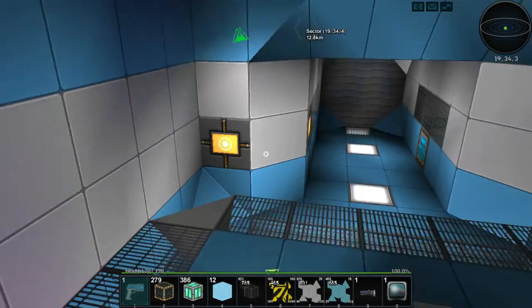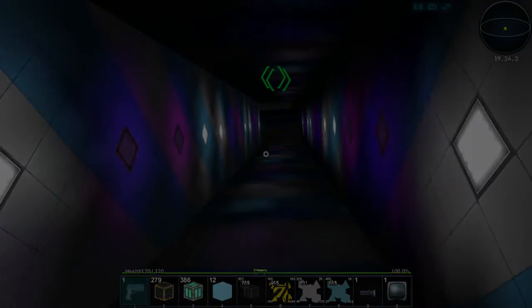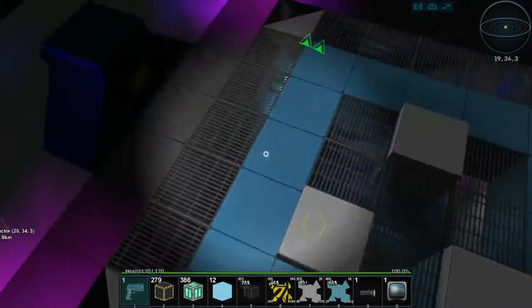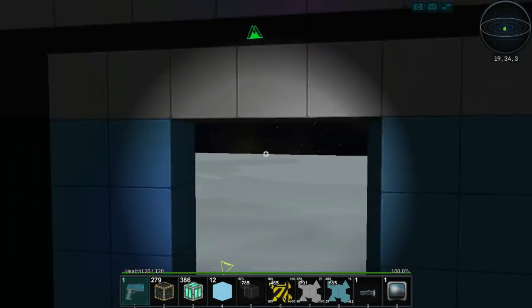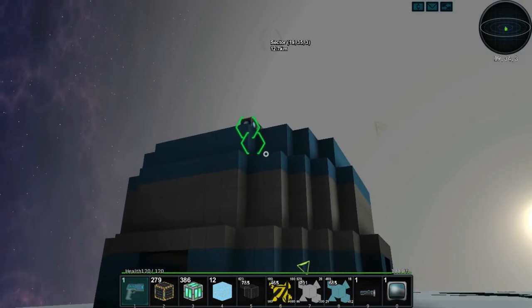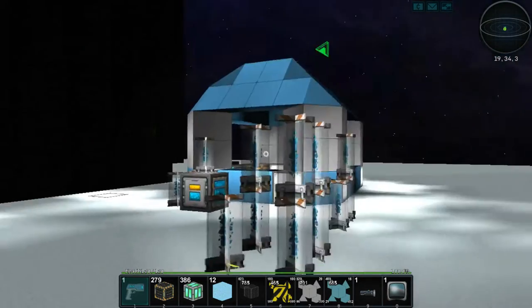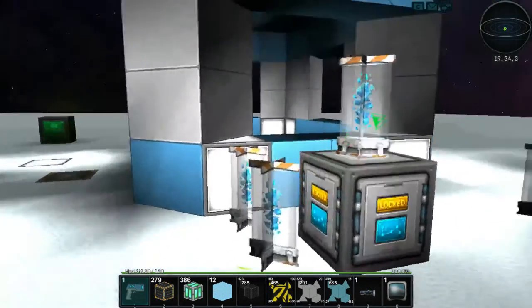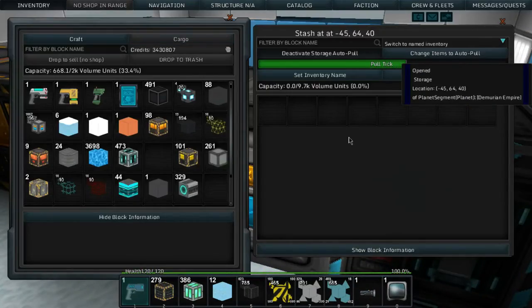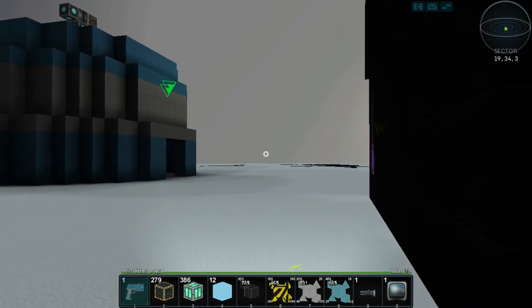Everything's working, let's activate it. Okay, I'll meet you up top. Here we are coming up to the top - let's decouple. We're in zero-g now. We need to build that turret on the top still, and this was our storage, which will pull from the ship.